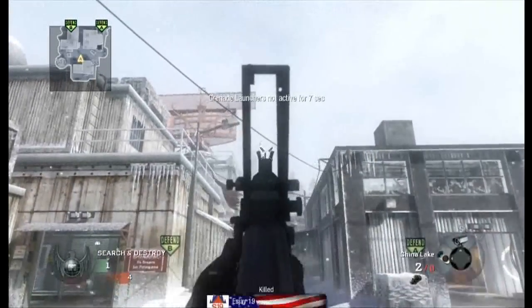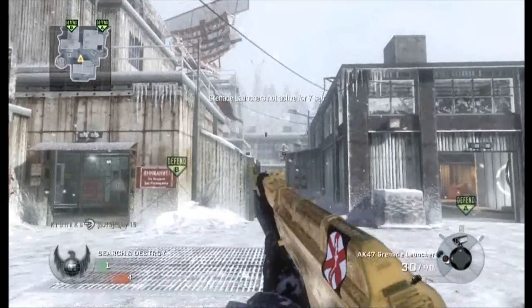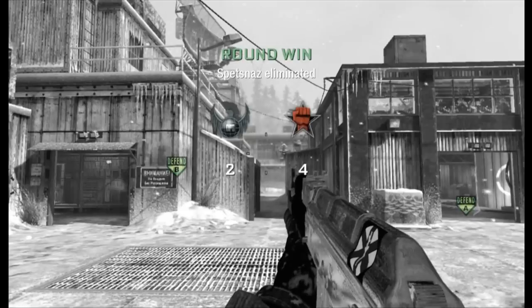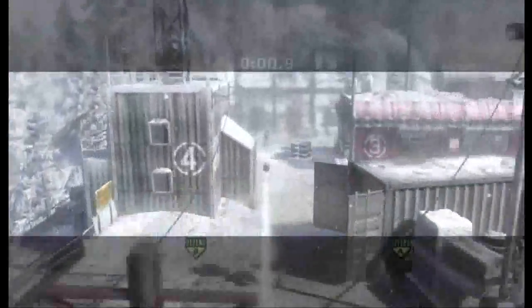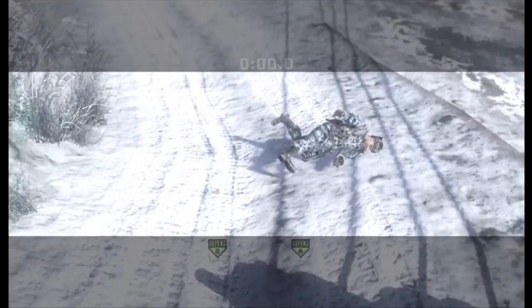If you do miss more than twice, you might want to not try it, because they're probably already out of their spawn. But here we'll watch the kill cam — it basically gets them right when they run up the hill. So that's why I said if you only shoot two and miss, you might not want to try it, because they should be gone.